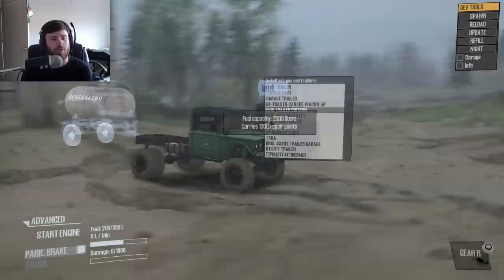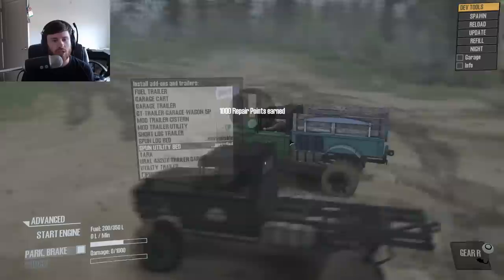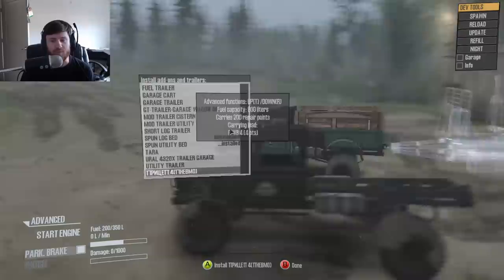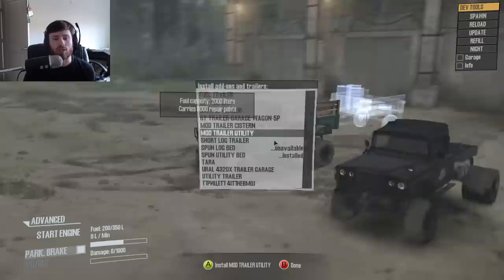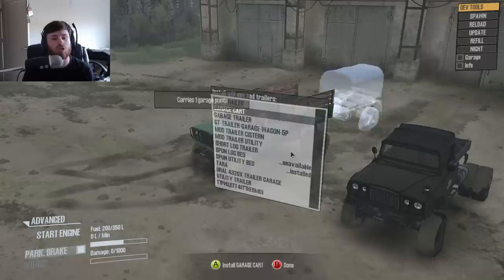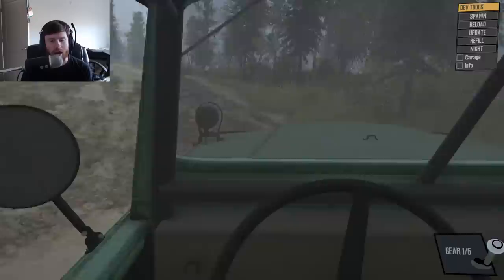There are a lot of different attachments and trailers that you can put on this thing. You can do Spun's Log Bed or Spun's Utility Bed, which carries basically 100 liters of fuel, 1,000 repair points, and 4 garage points, so you can unlock a garage like this. You also have a chainsaw in the back there, which is actually really cool. And not only that, but you can pull all of these other trailers with it as well — utility trailer, extra fuel, repair points, or garage trailers. Your options are kind of endless when it comes to what you want to use this truck for.